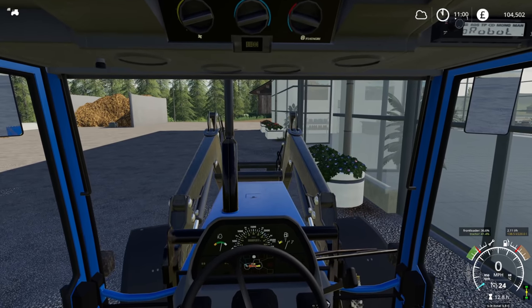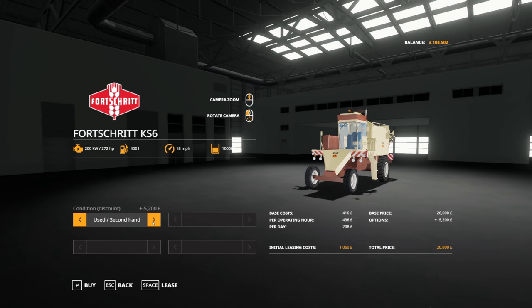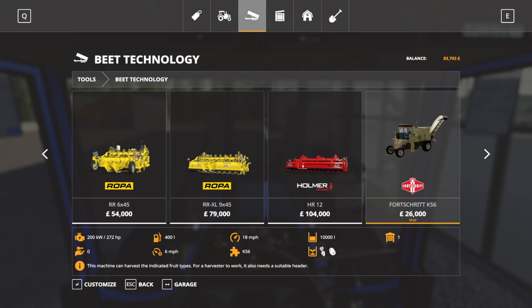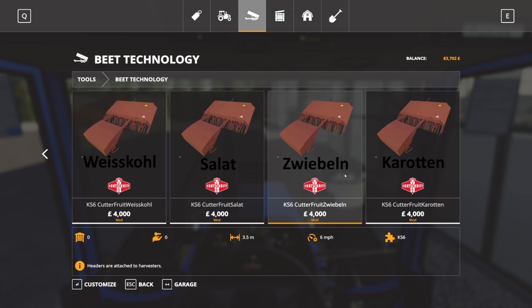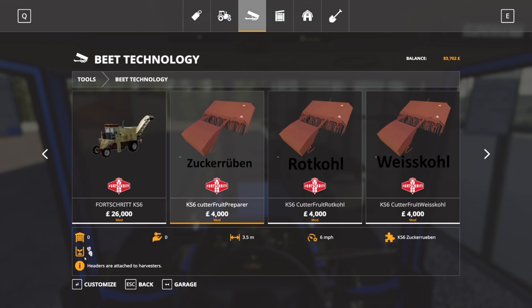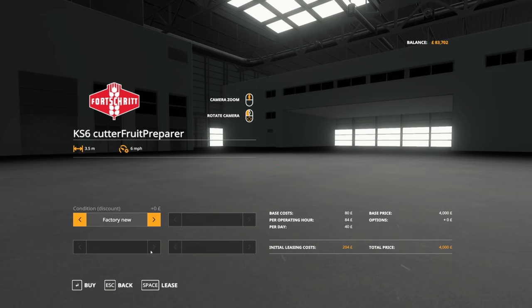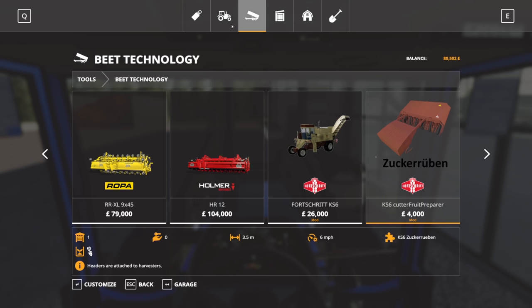Here we are over at the store. First things first, we need to buy the sugar beet harvester, which is just here. We're going to get it used so we can save a bit of money, though we'll have to spend a bit on fixing it. The saving is still worth it. All the headers here look the same and obviously this is a different language which I'm not sure about, but this one here has got a symbol of sugar beet. It does say 'preparer', so maybe that's just a topper. We're going to buy that used as well.